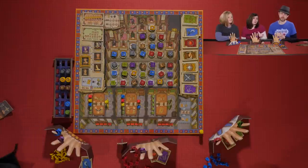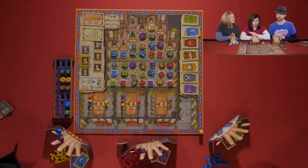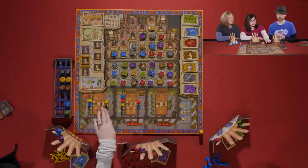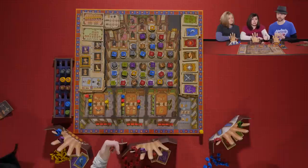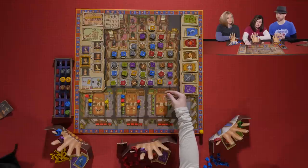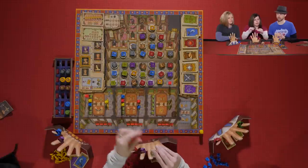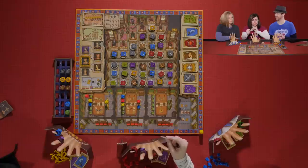Melissa activates the A power and moves a courtier in any direction in the throne room that matches a ring she currently has. She has a red ring, takes a spot, receives the token and then a white token. There's a special power on the blue card that lets you turn a white token in to take any faction card you want — it doesn't have to match any of the rings you have.